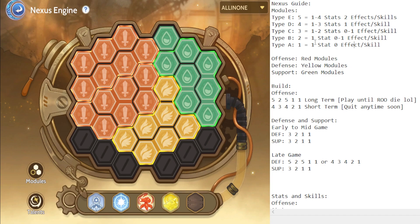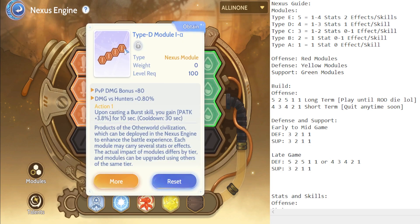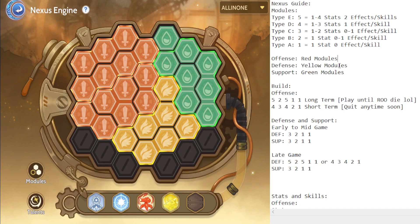Each module has a corresponding number of grids — grids are like the number of hexagons on each module. There are three types of modules on the Nexus Engine: offense, defense, and support. Offense modules are red, defense modules are yellow, and support modules are green.